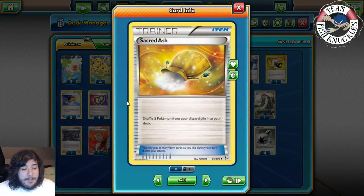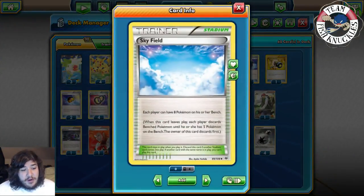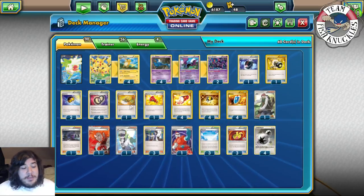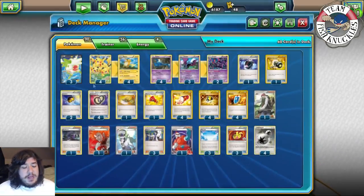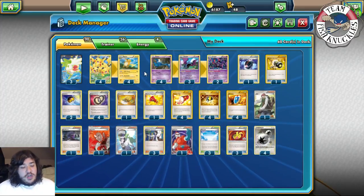We play one Sacred Ash instead of Super Rod to shuffle five Pokémon from your discard pile back into your deck. This helps a lot especially when the opponent counters your Skyfield - Skyfield lets you have up to eight Pokémon on your bench, so when they bump it you have to discard a bunch of Pokémon. With Sacred Ash and Puzzle of Time you can reuse Sacred Ash over and over again.